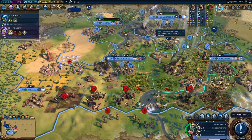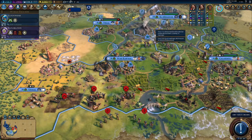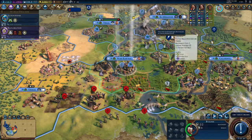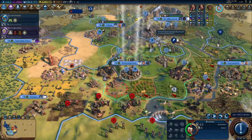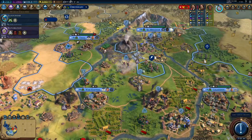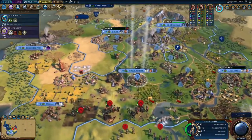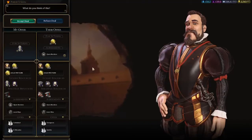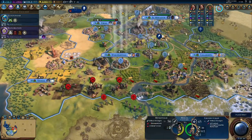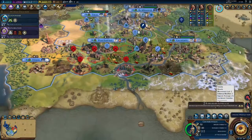Shoot him. Take him out. You keep moving up. Go there and make me that farm. Mine that up. Lumber mill that up. No, thank you though. Yeah, I know barbarians are spotted near my cities.